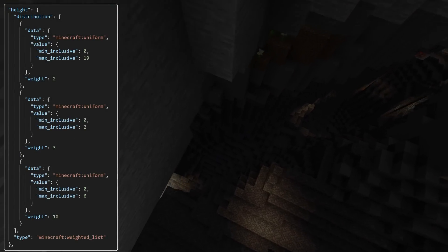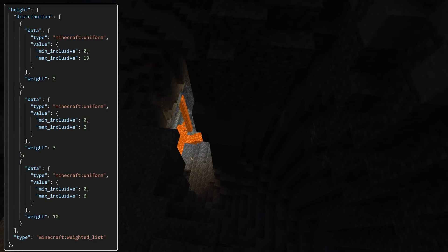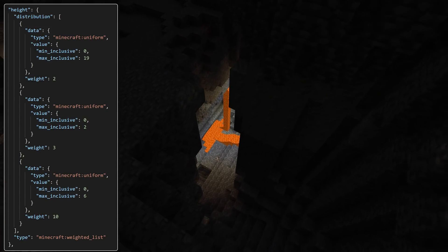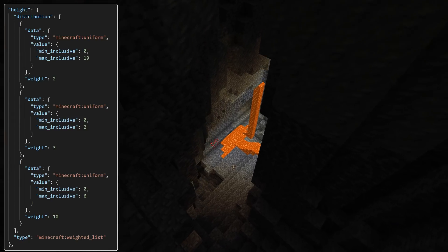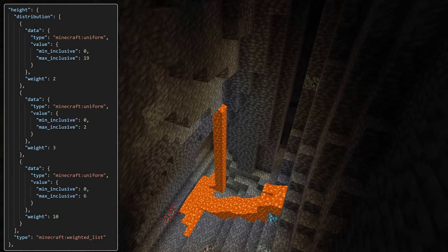Finally, there's a new int provider called weighted_list. This provider has a single field called distribution, which is a weighted list of other int providers. The result is first chosen through a randomized lookup in the list, then delegated to the int provider in that slot.